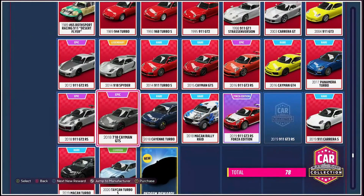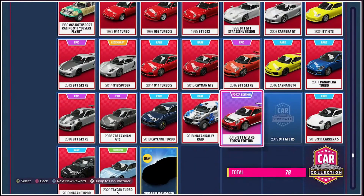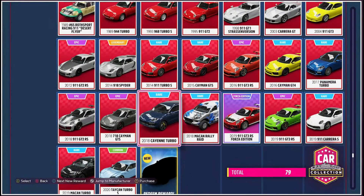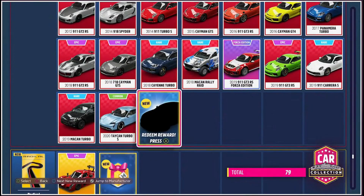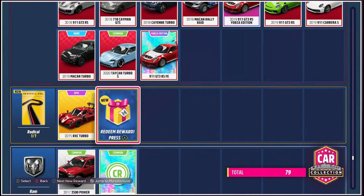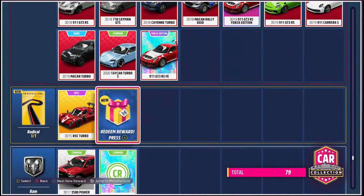It's a lot of fun throughout the game, but it really comes into its own late game. Once you've sunk in loads of hours and you've got loads of cars already, you go into this screen and - just as you look at Porsche there - there's only three that you need to complete the set. It's so compelling to just add them all to your garage and get them all. And then for doing so, you get yourself a Forza Edition 911.